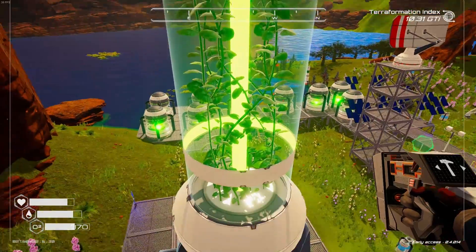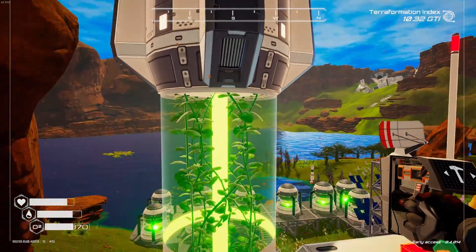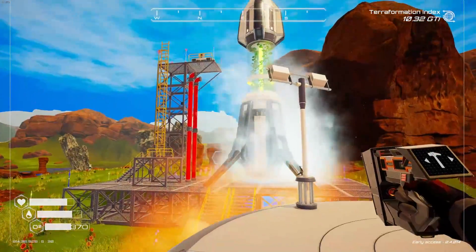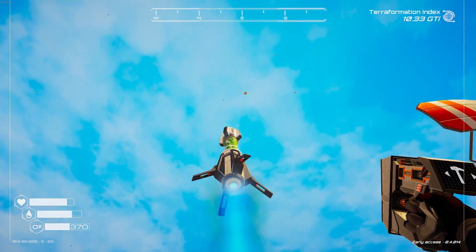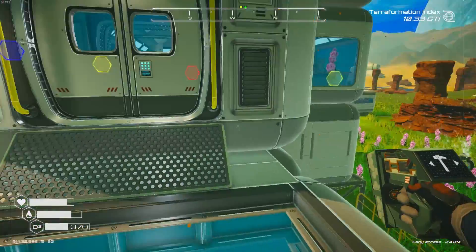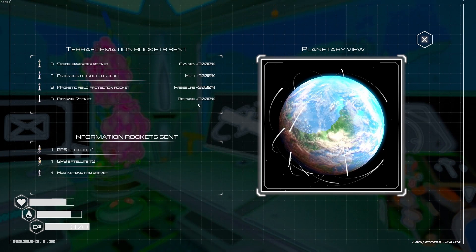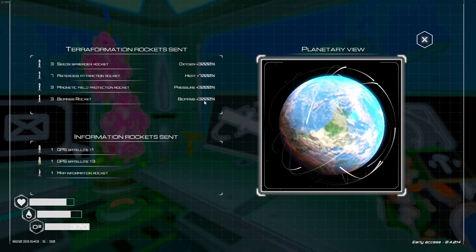Currently, whatever we have producing biomass will be accelerated by one thousand percent. The rocket has a huge Lerma plant in the center encased in glass. We launch it into the sky and off it goes to space. We were at two thousand percent — now we're at three thousand percent, so it boosted by one thousand percent immediately.